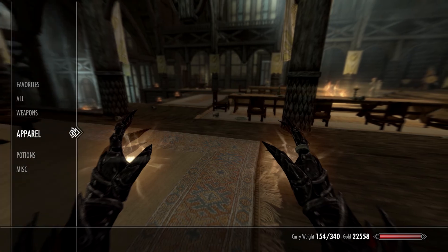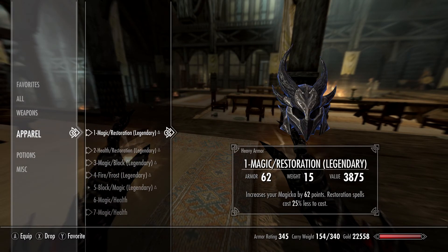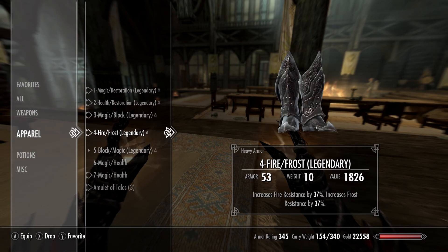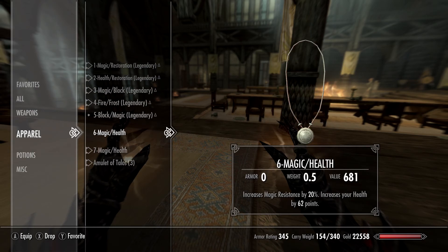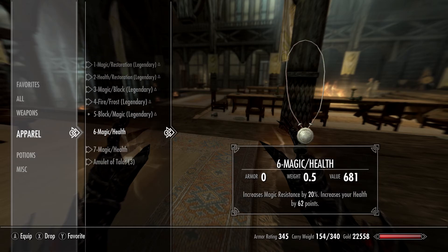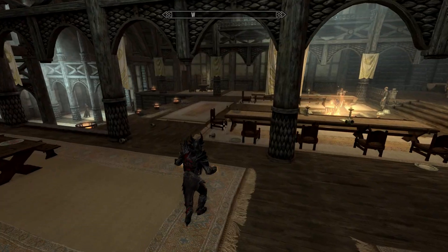I've also numbered the armor pieces: helmet is number one, chest two, gauntlets three, boots four, shield five, necklace six, and ring seven. I'm keeping the Amulet of Talos for now. Once I start taking a lot of magic damage I'll swap the necklace, but I numbered them so they're always at the top of my inventory.